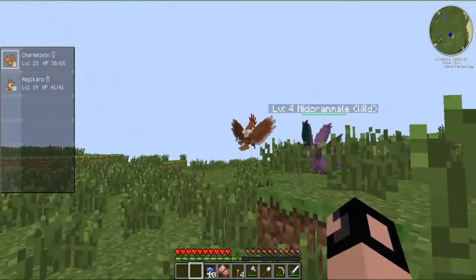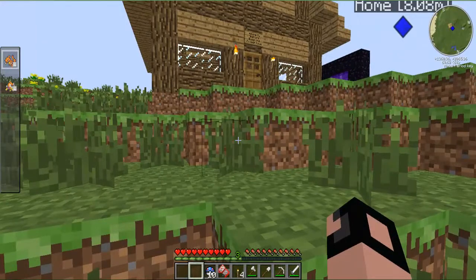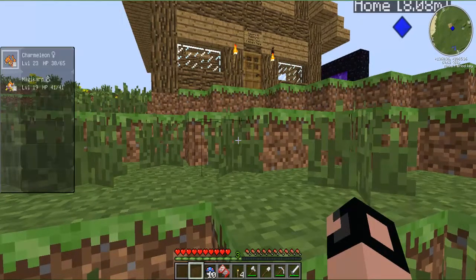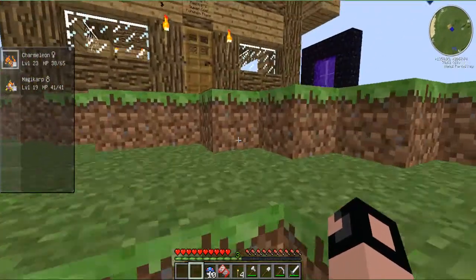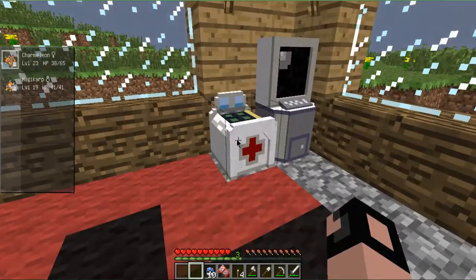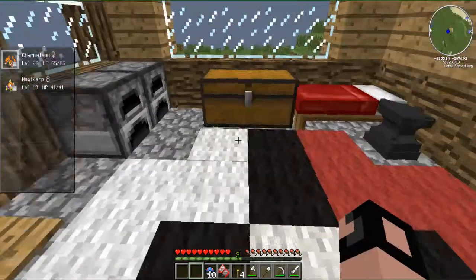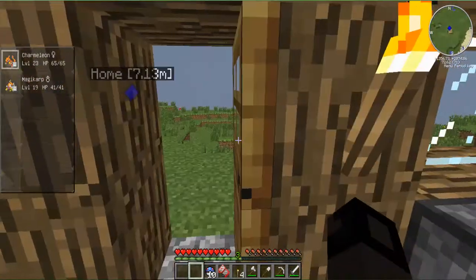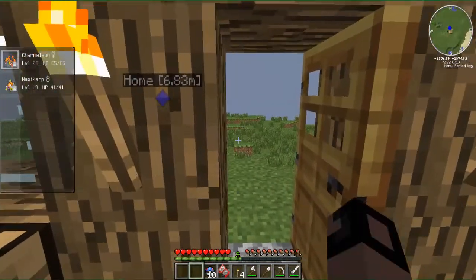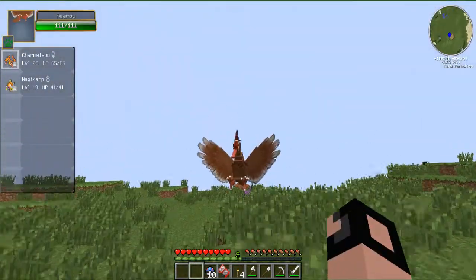Now I'm just going to take on this Fearow - it's probably a bad thing to do, but I haven't healed my Pokemon. I want to see how much health my Pokemon have got. If we do manage to somehow kill that Fearow, then Magikarp will definitely evolve into a Gyarados. And when I get Gyarados I'll probably end the episode, or show him first, but I'll have to level him up a few times to get Tackle, then I'll be able to start using him.